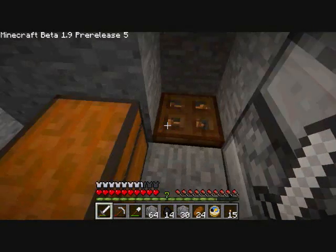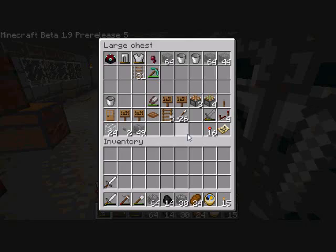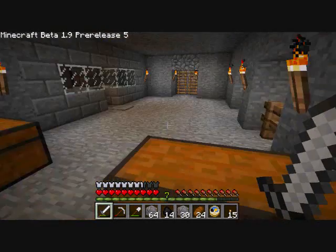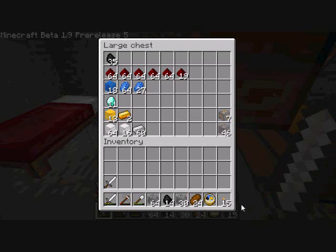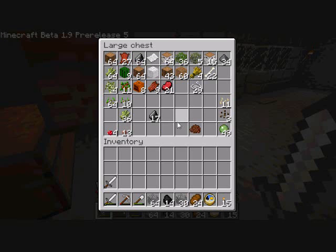I haven't done too much since — well, I shouldn't say that, I've done plenty. I've been checking all of the caves down there, trying to find those spawners again. Not going so well. I did find a ton of slime balls, so I can make as many sticky pistons as I want. I've got tons of iron, so I will not run out of that anytime soon. Got a bunch of cobblestone, which I'm sure I'll find a use for in the future.